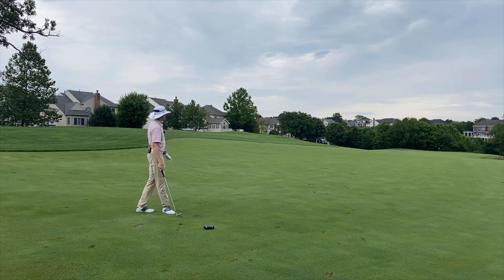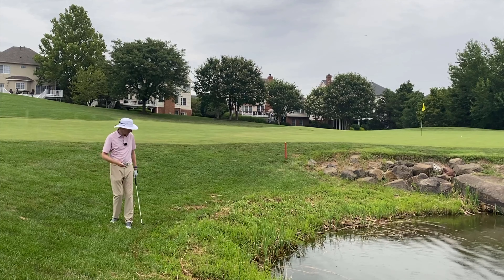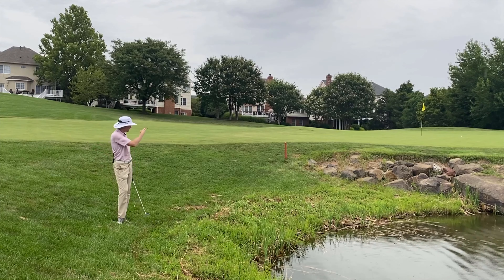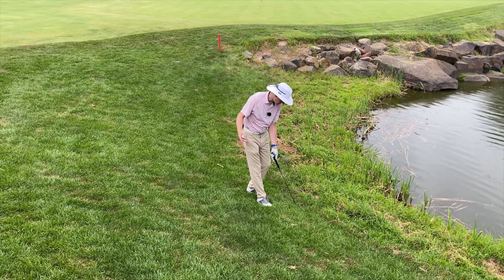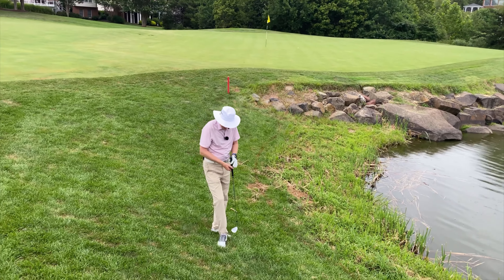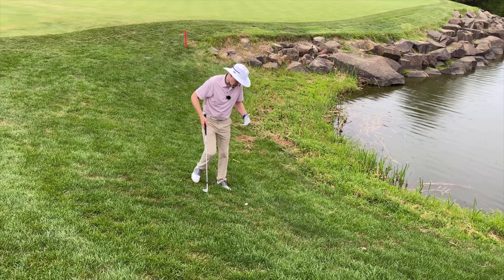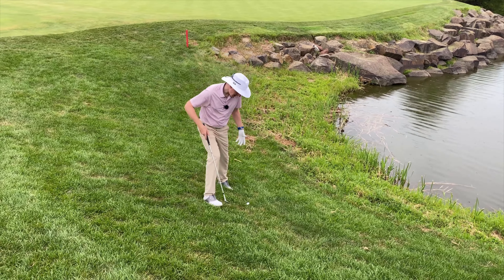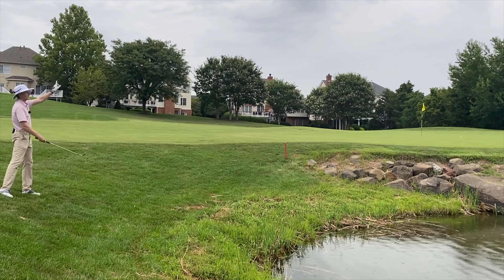If I'm unfortunate enough to have gone into the hazard, we've got to look at what the ruling is first of all. This is a red penalty area, so my drop options are a little different to yellow. My first obvious option would be to go back and play it from where I last played from, but that's 155 yards out, and having just knocked one in here, would I want to try and recreate that shot with a better result? Probably not — I would want to get myself closer to the green, closer to the flag. My other option, under penalty, is to knock out two club lengths from the edge of the hazard, making sure I'm not going closer to the hole. I would drop at the top end of that range, expecting the ball to drop back down towards the penalty area, but now I'm leaving myself on a down slope, the ball's below my feet, I've not got a lot of green to work with, I've got to play down the slope, get the ball up to land on the green with not a lot of roll — that's a lot of variables.